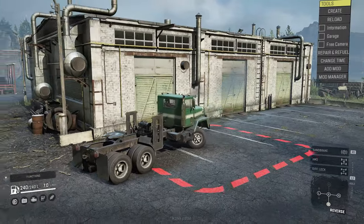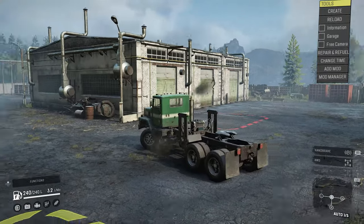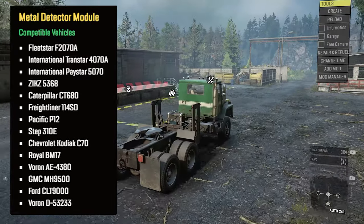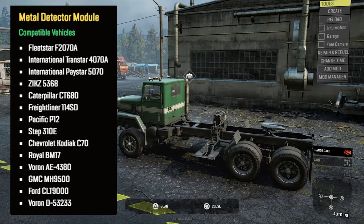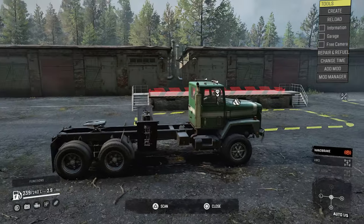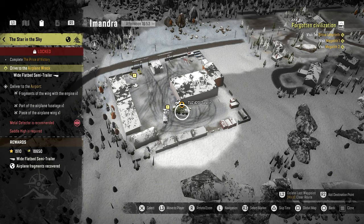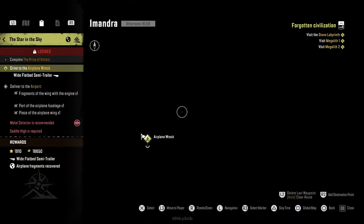We got a brand new truck add-on that you can place in just a handful of trucks — not all trucks can fit it. I'll leave on screen the full list of compatible trucks. I don't see any really capable truck on that list, but it is what it is. With this module, you will be able to run new missions that require it — specifically, it will help you find metal fragments for an airplane. There are core missions that will require you to use this module.